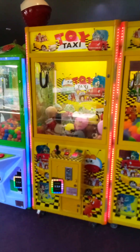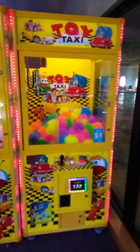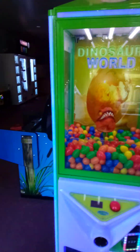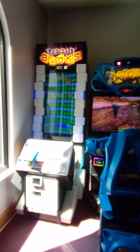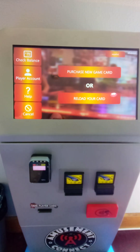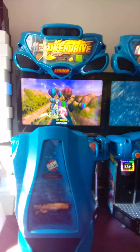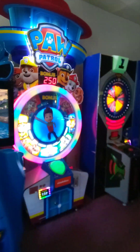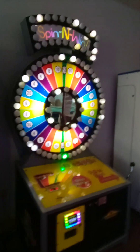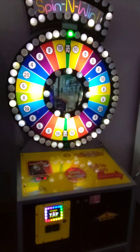It's got that toy taxi, Dinosaur World, tripping blocks. Here's where you reload your card or purchase a new card. And then we've got H2 Override, Paw Patrol, Wind Zone, prizes, another Wind Zone, and Spin and Win. Love that.